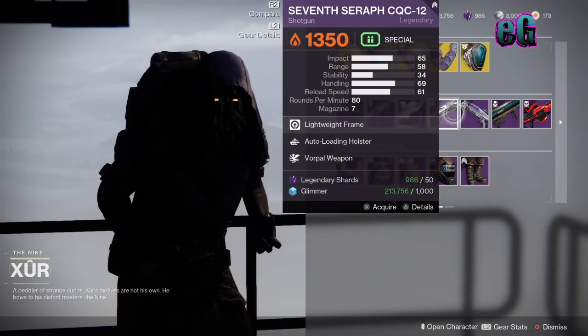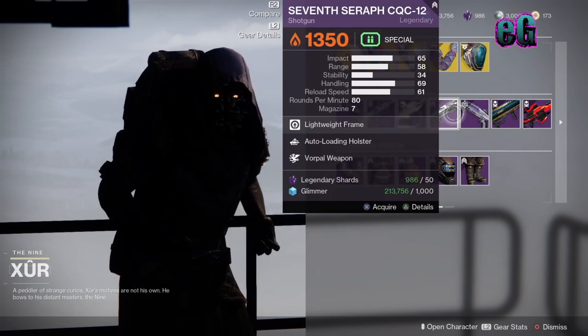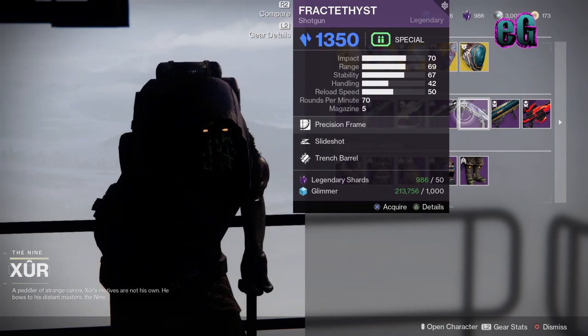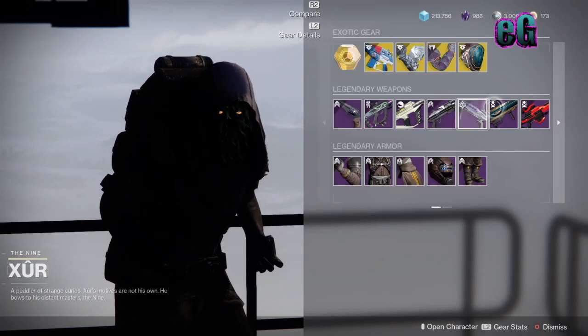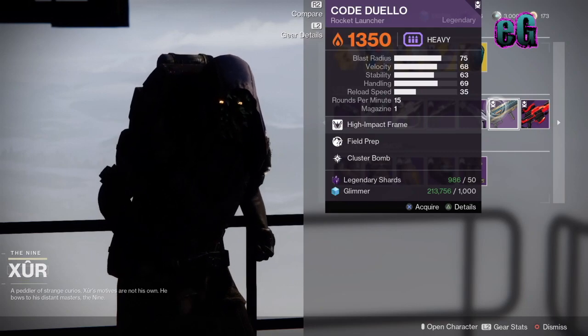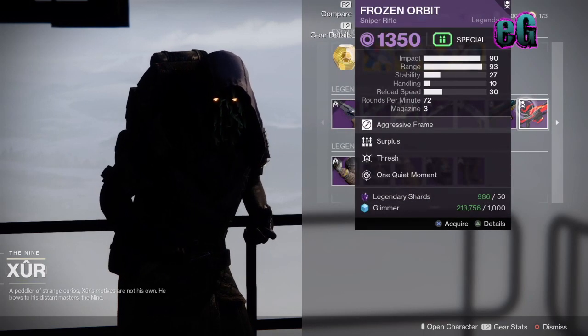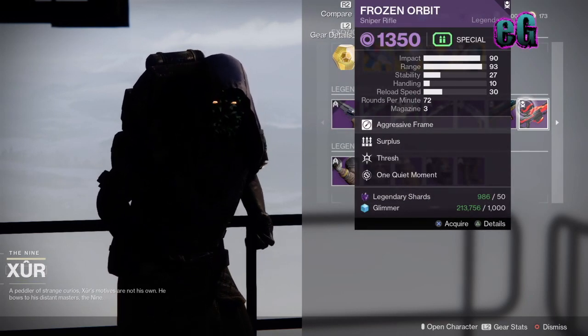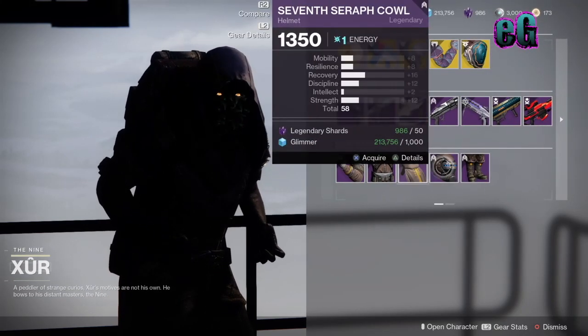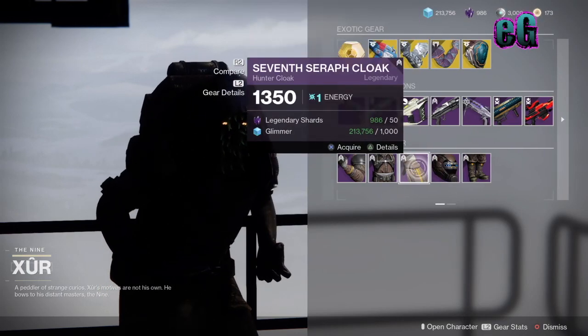Seventh Seraph CQC-12 with Auto-Loading Holster and Vorpal. Fractal Thirst with Slideshot and Trench Barrel. Code Duello with Field Prep and Cluster Bomb — might have to take a look at that. And then Frozen Orbit with Surplus, Thresh, and One Quiet Moment. Your legendary armor set for this week is going to be the Seventh Seraph set.